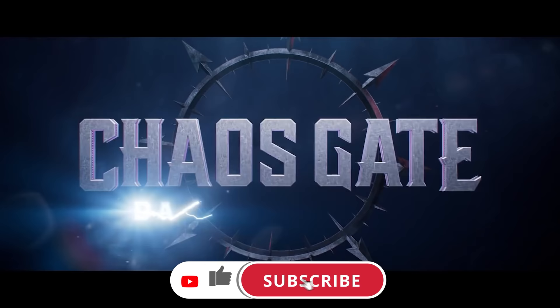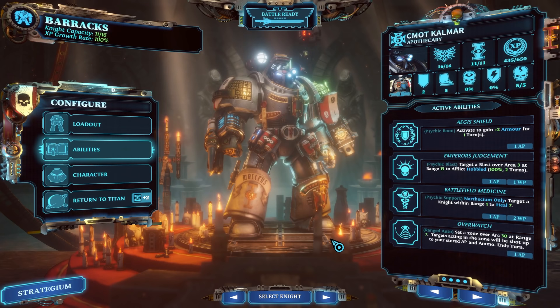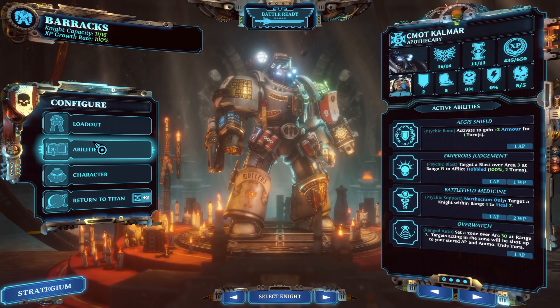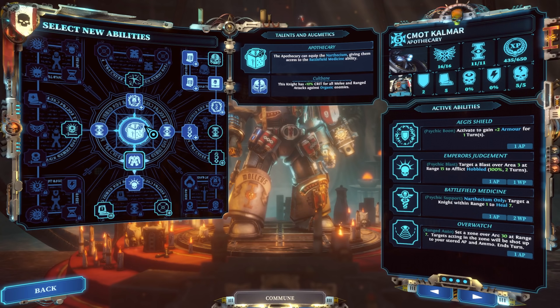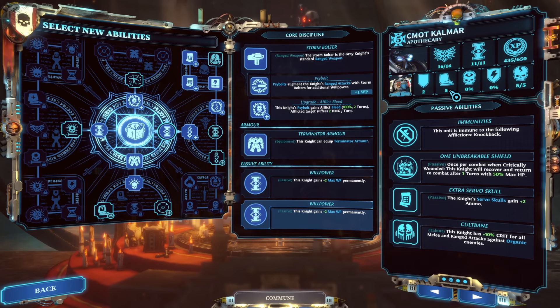To open us up, I want to have a conversation about talents. The game doesn't necessarily hide this information, but it also doesn't necessarily point it out to you. Every single Grey Knight that you recruit — if you go into abilities and hover over their main class icon — it'll show you a talent that appears below their actual class title. This will also factor in with any augmentics that you get as you progress through the campaign.